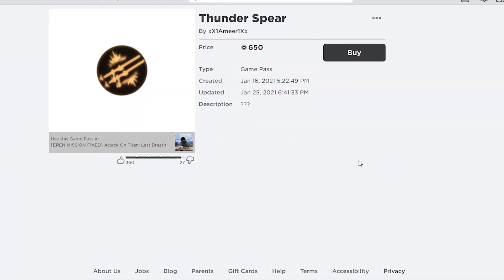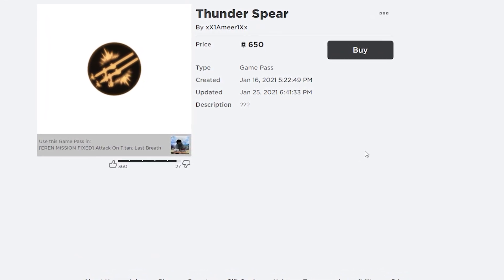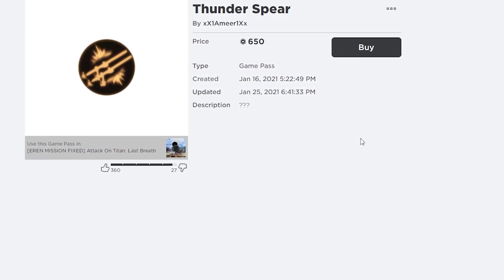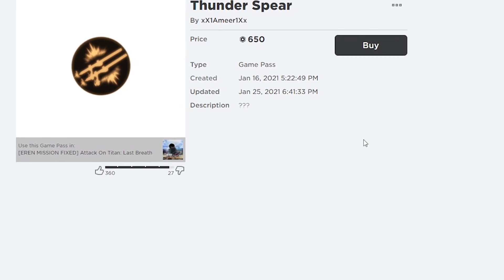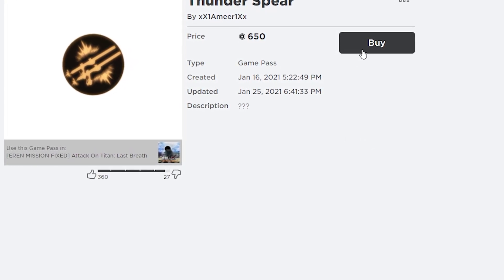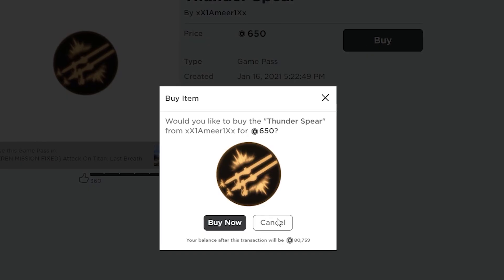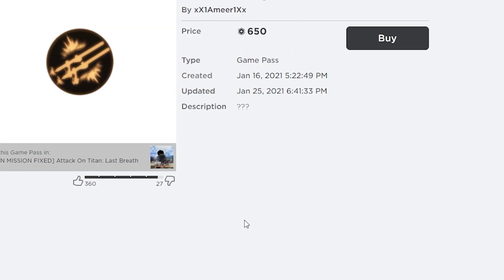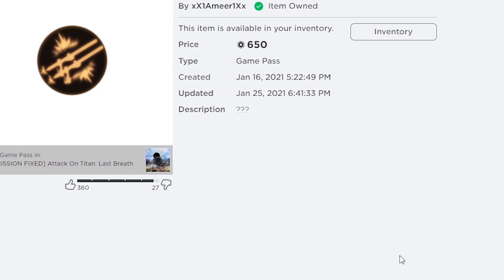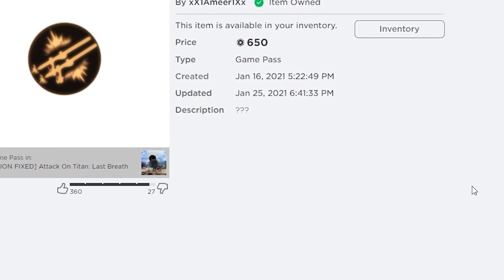Alright guys, we're gonna spend 650 Robux on the thunderspheres in Attack on Titan Last Breath. If you guys don't know what thunderspheres are — if you didn't catch up to Season 3 Part 2 — they're basically just RPGs, missile launchers that the people of Eldia create. 650 Robux, goodbye, it's gone.